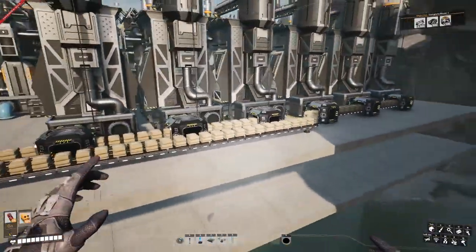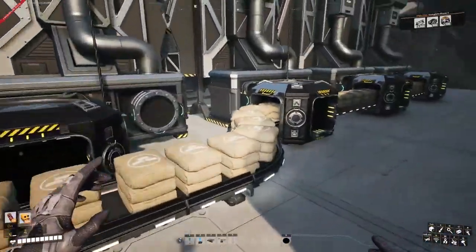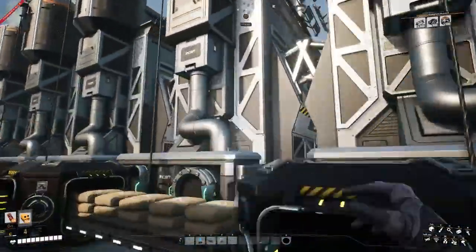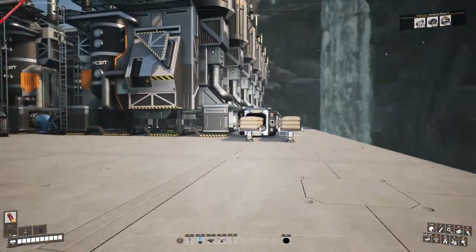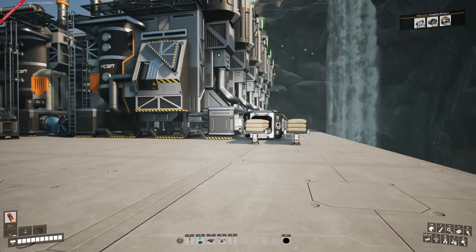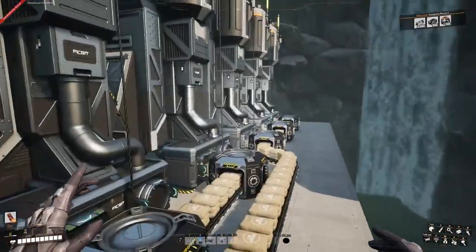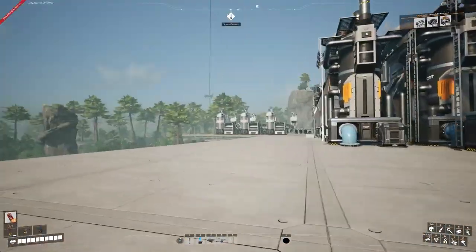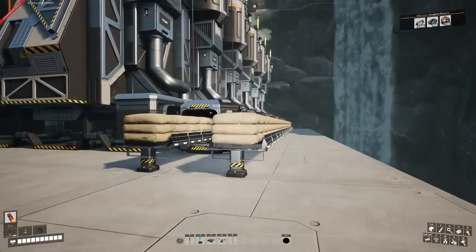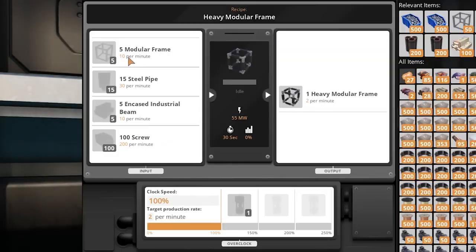I've also added the outputs and inputs to the concrete, so we're making 240 concrete per line across two lines. That's eventually going to go to the encased industrial beams, because the heavy modular frames in the manufacturer need encased industrial beams. The recipe we're using is the standard one, which needs 10 heavy modular frames, 30 steel pipes, 10 encased industrial beams, and 200 screws. For the screws, we'll use the steel screw alternate recipe.